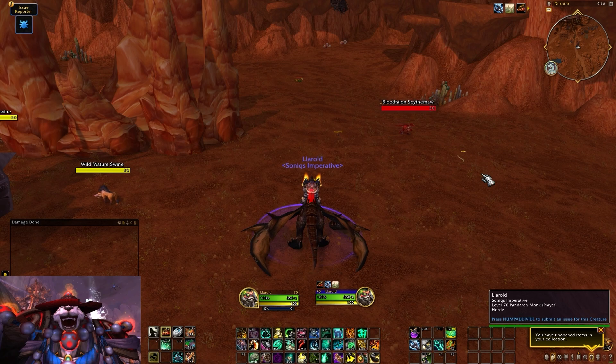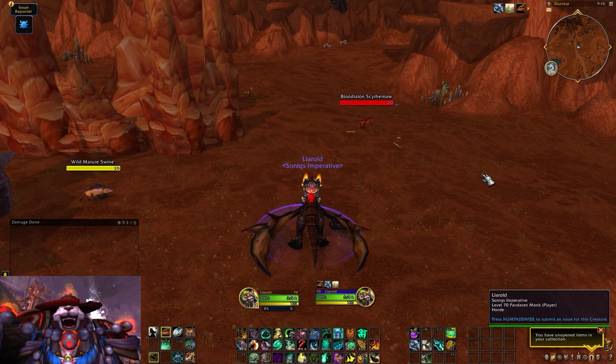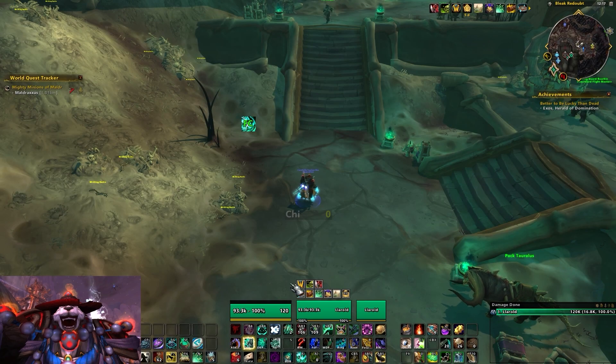I had a couple of close calls in the past few weeks in raid because I took a half second longer to tell how much health I had left than I normally would have. I didn't die — it wasn't even that big of a deal — but it was a little concerning. I just don't need to see my character's portrait all the time. I kind of just want to see a great big fat health bar.